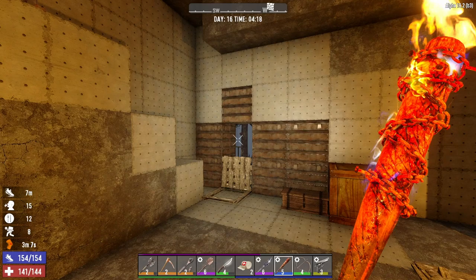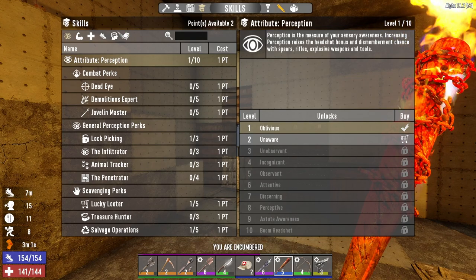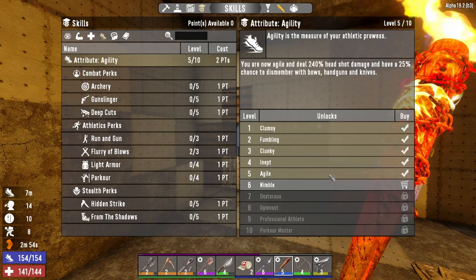Hey, what's up guys, Glock Nine here and welcome back to Cabin in the Woods. It is the morning of day 16 and the first thing I want to do is spend these two skill points we have. I'm going to go into Flurry of Blows again and then with the last one I'm going to go into Agility again.